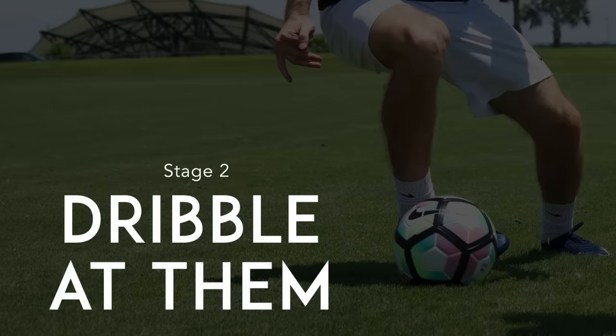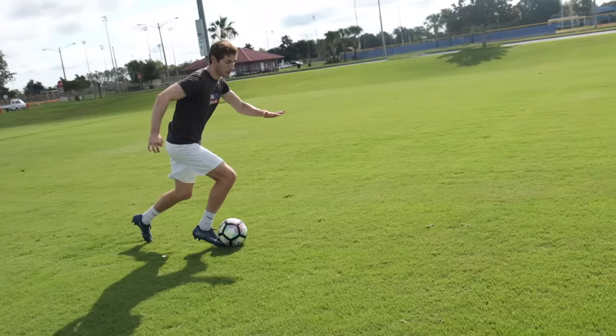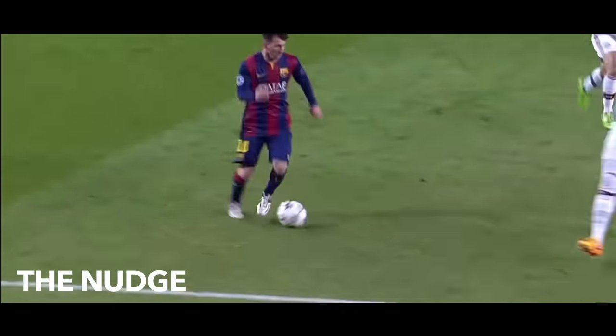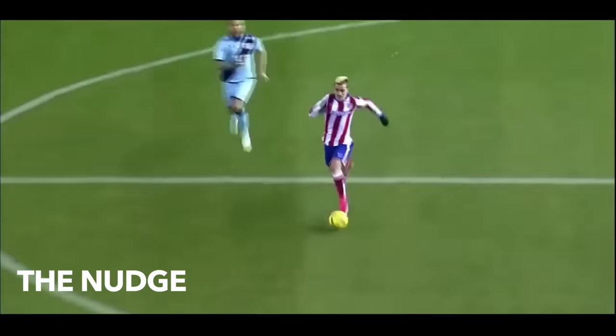Stage 2: Dribble at them. Once you've decided to take them on, use the nudge to dribble straight at the defender. The nudge is a dribbling technique that allows you to run with speed while keeping the ball close.